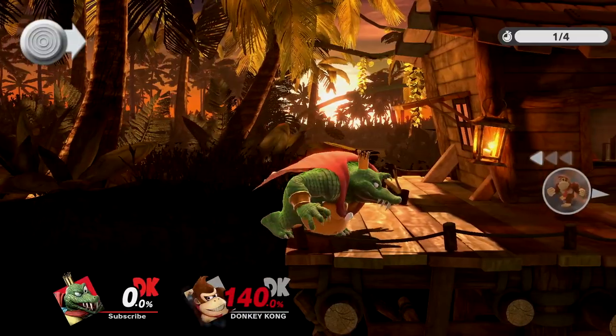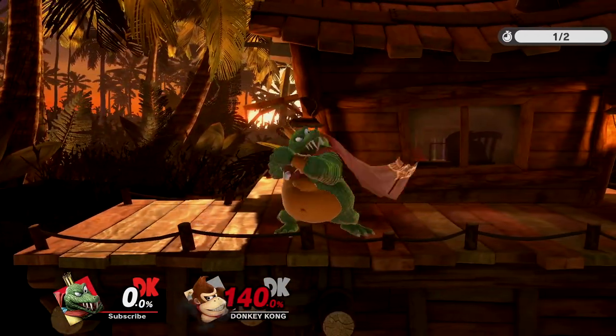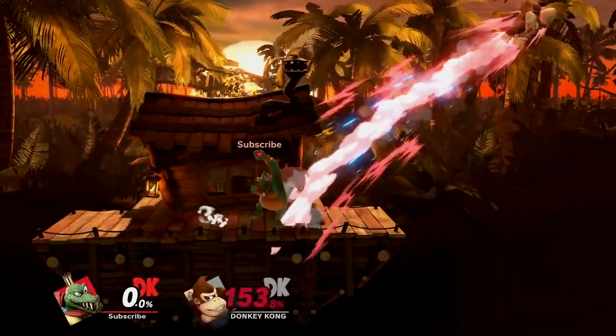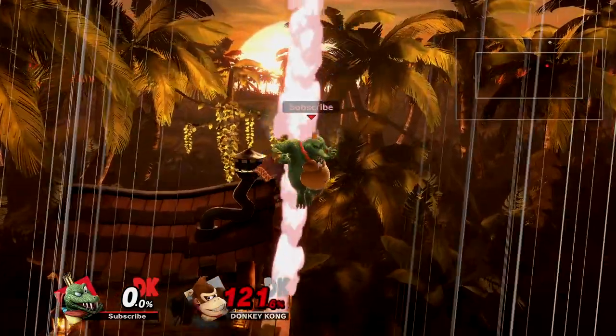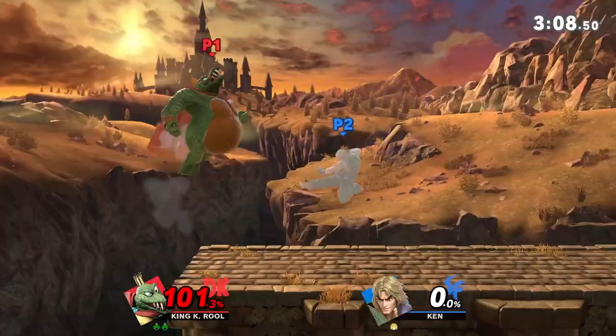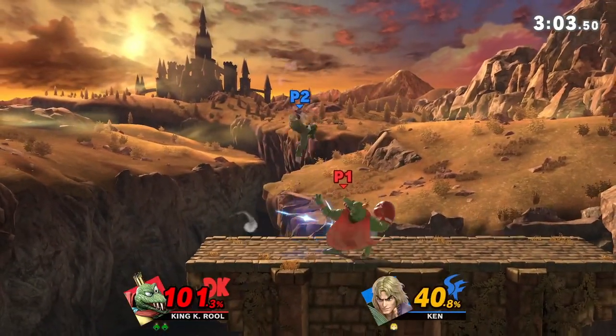To perform a pivot cancel, dash in one direction, turn around so you get the skid animation, and immediately up tilt within one frame. The weak hit, while lacking any true combos, does function as a disjointed anti-air to put opponents in a really bad position. This alone provides K. Rool with an effective platform pressure option, or a follow-up up air if it connects.